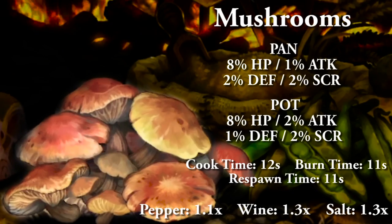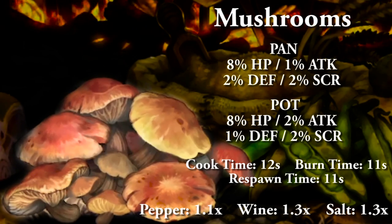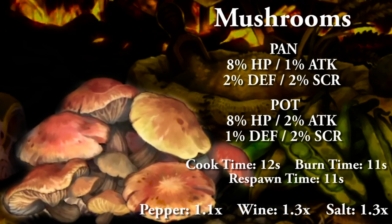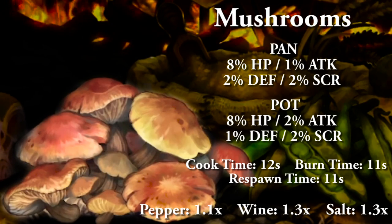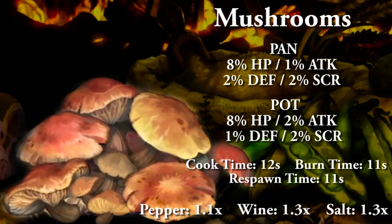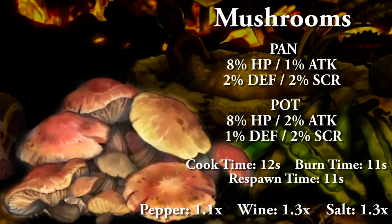Mushrooms cooked in a pan: 8% HP, 1% attack, 2% defense, and 2% to score. Cooking in a pot: 8% HP, 2% attack, 1% defense, and 2% to score. Full cooking time 12 seconds, burn time 11 seconds, and respawn time 11 seconds. With spices: salt and wine are both 1.3x, and pepper is 1.1x, capping out at 1.7x.